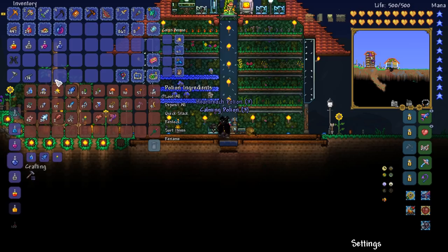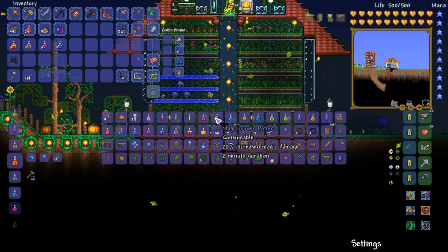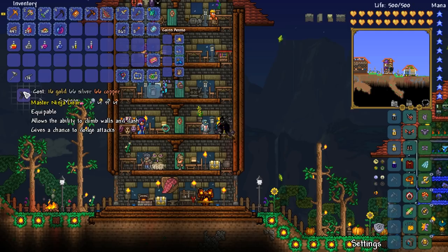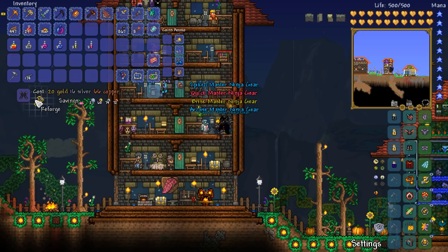And of course we've got all of these other things we can have - mana regen, magic power, iron skin. Pretty standard stuff. These buffs will do the job real nicely in terms of taking down the Duke. So let's just go ahead and give this a quick reforge - we're looking for either menacing or warding. Although Loki's is kind of cool, menacing is even cooler.